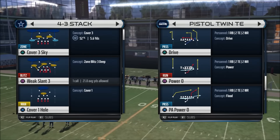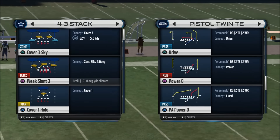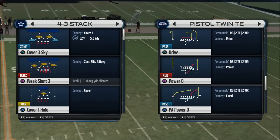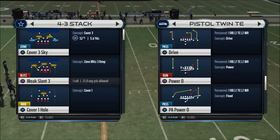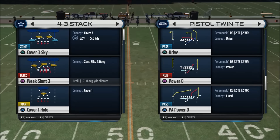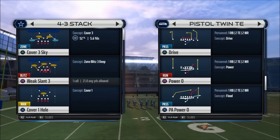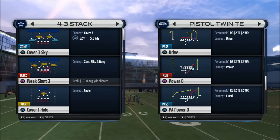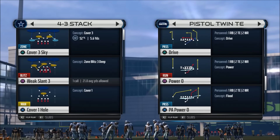This is on the defensive side of the ball. This is how to stop any PA Power Roll from any pistol formation.